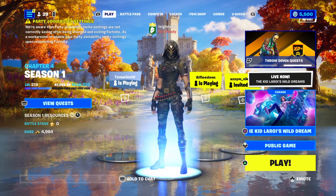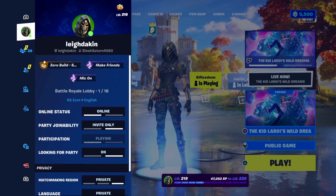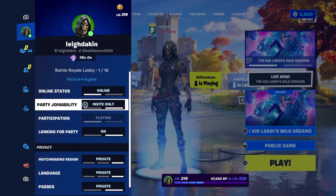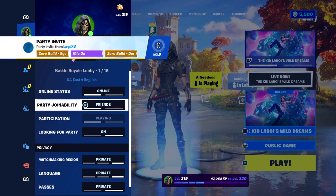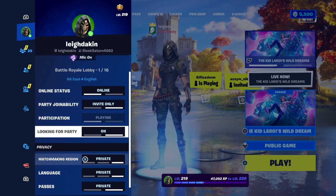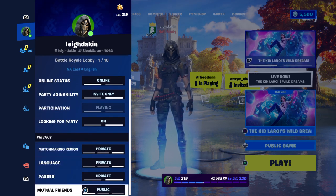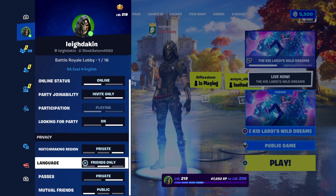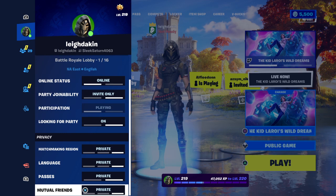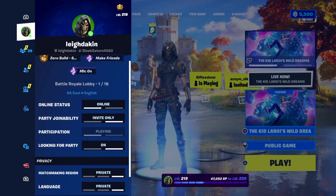Join and party ability settings — we're aware that the join ability settings and invite settings are not correct. All you've got to do is come to the settings on the page where your profile picture is. You have to change these: join the party ability and invites — change it to friends or invites only. And status — so if you change all these settings, looking for party, turn it on, turn invites on, and change it all to invites, always to public, like friends, public, public. Just try all that and see if that works. It works for me, that's how I figured it out. If it doesn't work, try resetting your PlayStation.